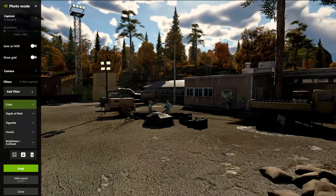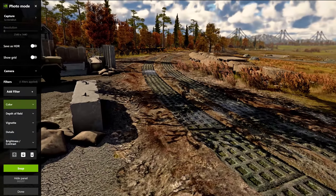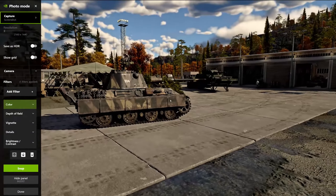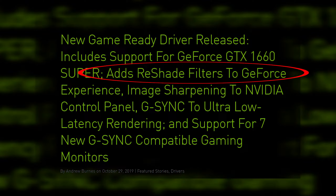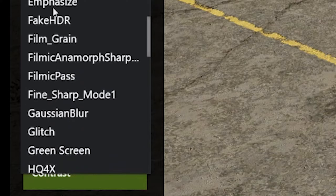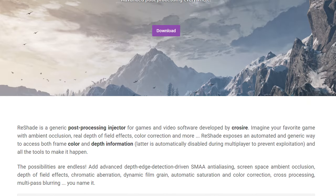Ansel is an incredibly powerful tool that thousands of people use on a daily basis, but just because it's good doesn't mean it can't be improved. Something that was added a while back was support for Reshade filters through GeForce Experience. This is what I used in order to have this many filters in my filter list. Reshade is a popular tool that a lot of people use to add different effects to their games.